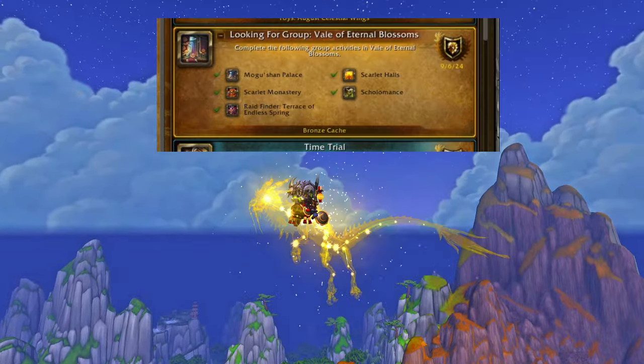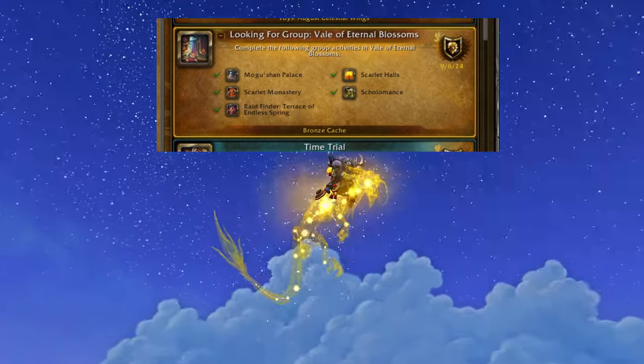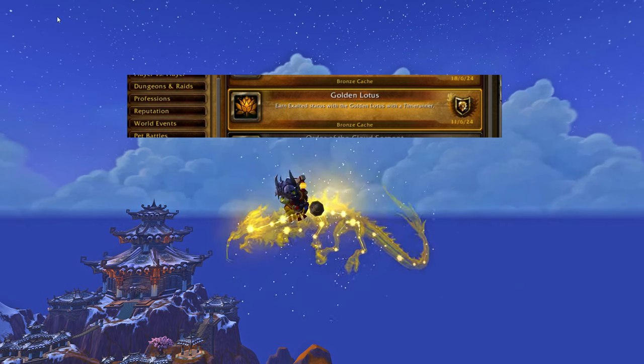The easy one will be the Looking for Group challenge, as you will automatically get this by running all the dungeons in Mob Remix. The next one you want to choose is Golden Lotus — completing this takes about 30 minutes.